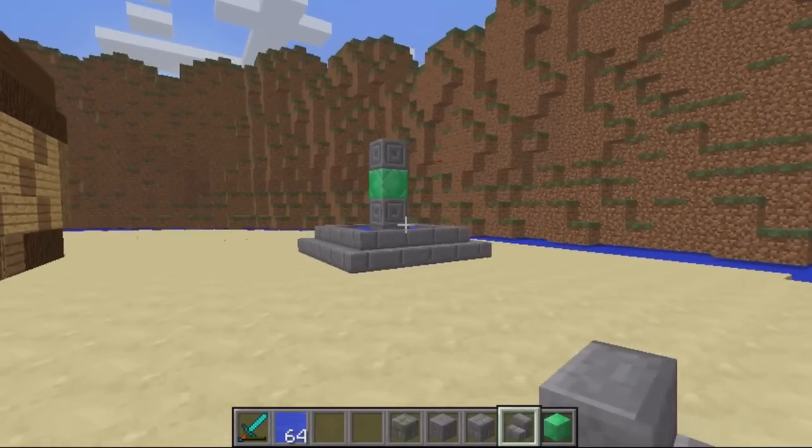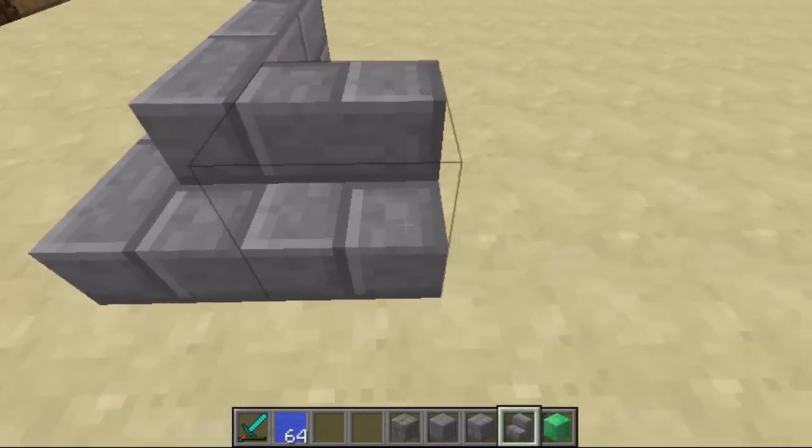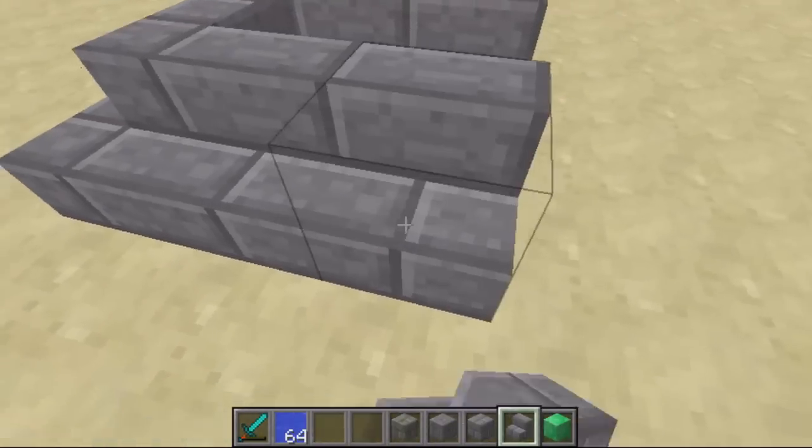Hey you guys and welcome. This video is on the plugin Alters, and basically what it does is lets you create an altar just like in an RPG game, and it will heal players when they stand next to it.